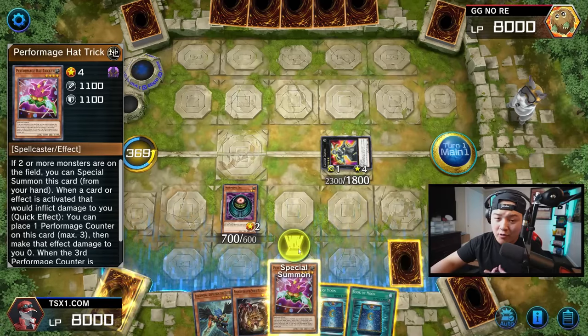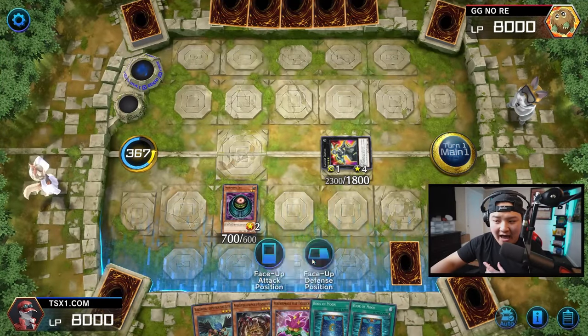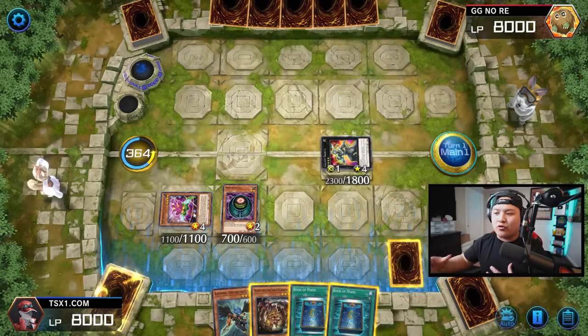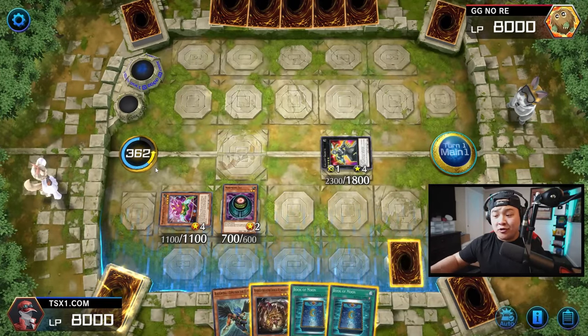You guys are probably wondering: how are you decking out your opponent on the very first turn? Well, I'm going to show you. We have a bunch of extenders in our deck — we got Hat Tricker, Trick Clown, Damage Juggler — a bunch of crazy cards that help trigger off our effects.